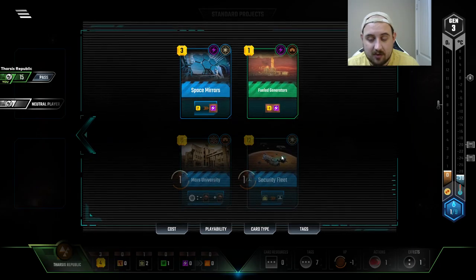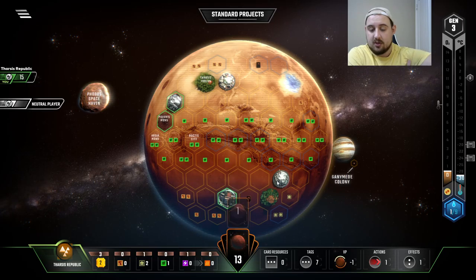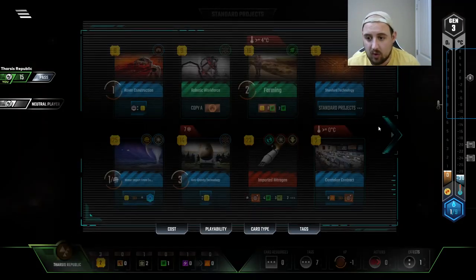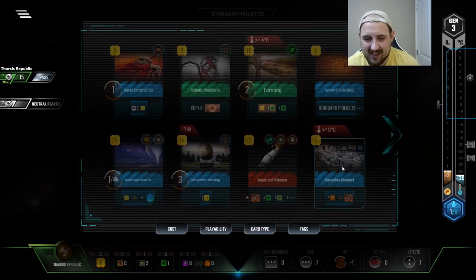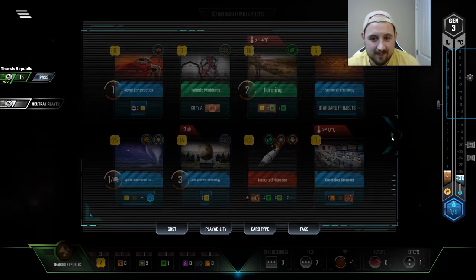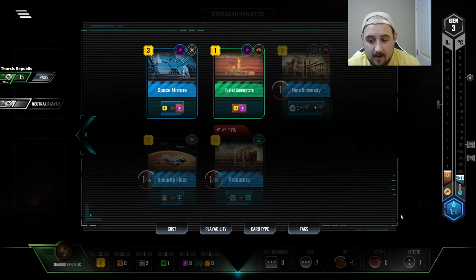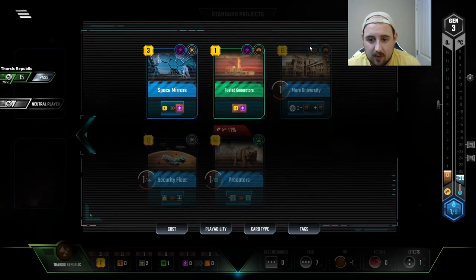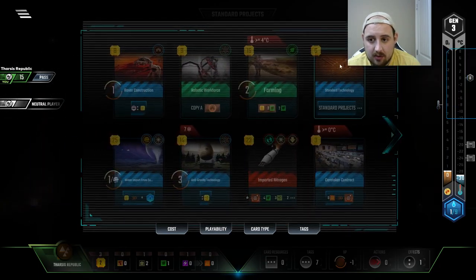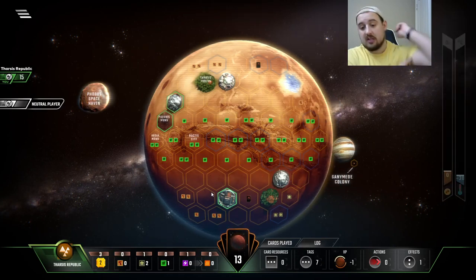I did just see Mars University and I'm hype hype hype for it. Let's draw another card. We're already up to 13 cards — feels similar to our cards on cards on cards run we had just a moment ago. We have two science tags played with — one, two, three in hand. Just saying, that's interesting.